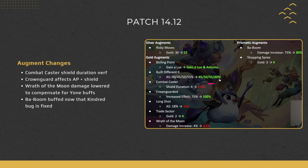Crown Guarded gets increased effects from 75 to 100 percent for AP and shield — quite decent, granting units with Crown Guard a lot more AP and a bigger shield. Distribute Crown Guards across your units, don't stack them. Long Shot gets a little less attack speed. Trade Sector gets 2 extra gold — nice but still not a great augment. Wrath of the Moon gets its damage lowered to compensate for the Yone buffs, preventing it from being an auto-win.